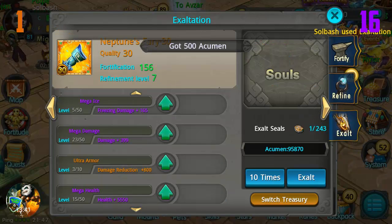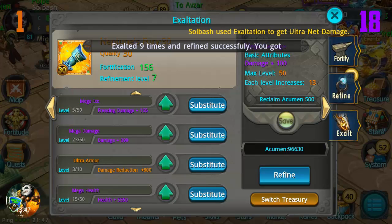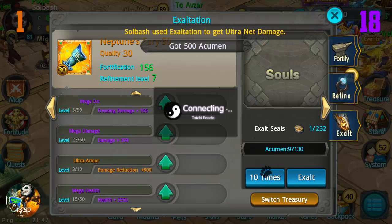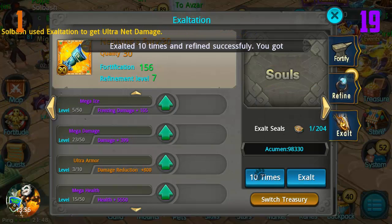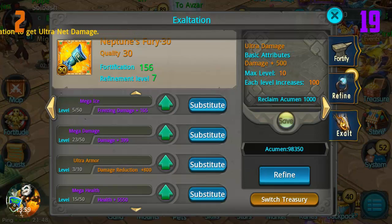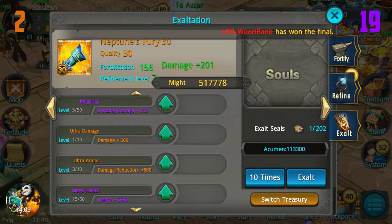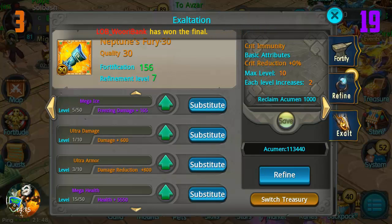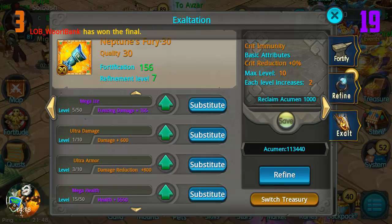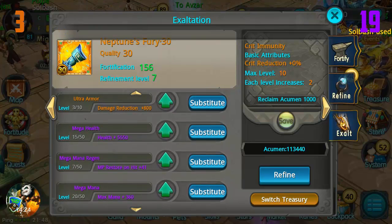Mega ice, another mega damage. We're down to what, 224. There's another one right there - ultra damage! Do I have a damage on this one? I believe I do - mega damage right there, we're gonna swap that out. That was level 23 and the level one ultra damage is way more. And we got one back-to-back - crit immunity! Wow, so that's three already.